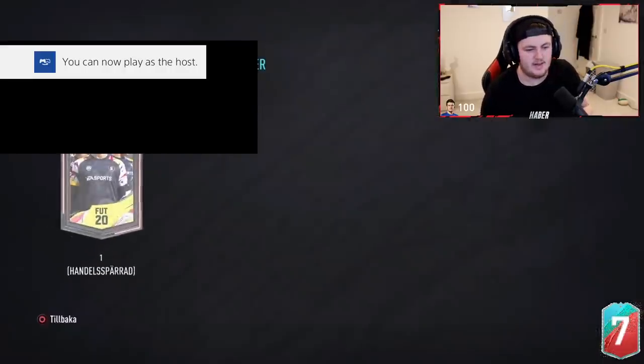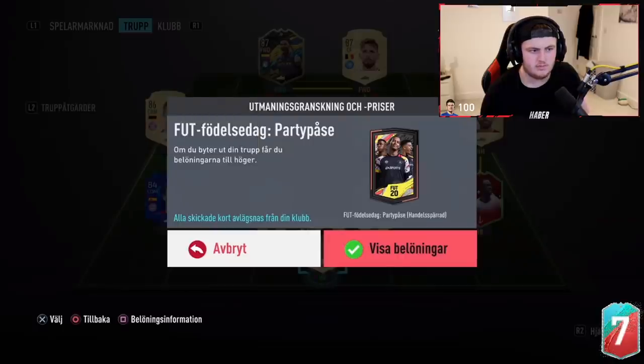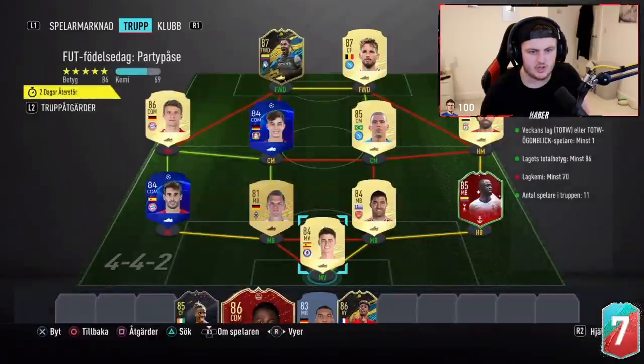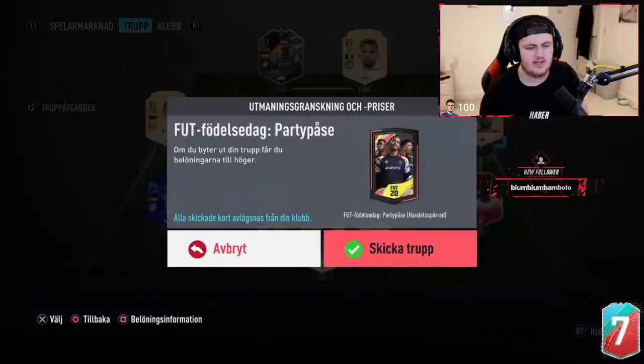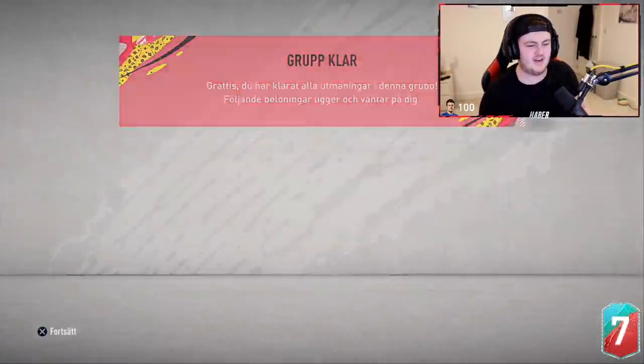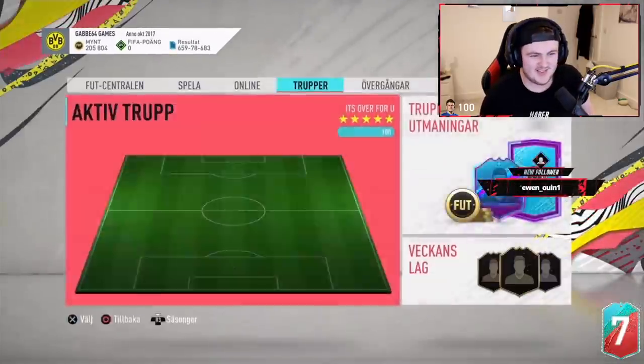Gabriel's packed now — let's go ahead and submit it. Oh, hello? We haven't got enough chemistry. Can we turn him into right mid? Does that work? There you go — chemistry, easy. Very good. Even though I don't know the language, I still get it done, okay? That's how good I have. Versatile.